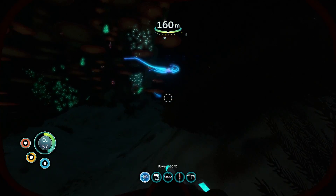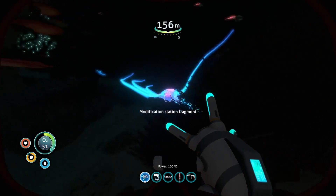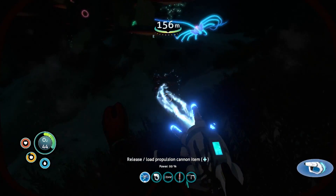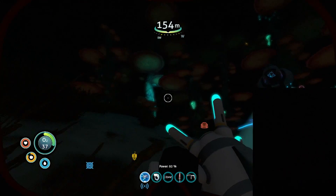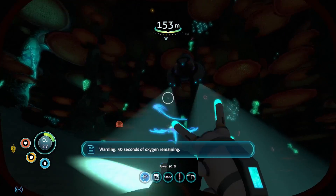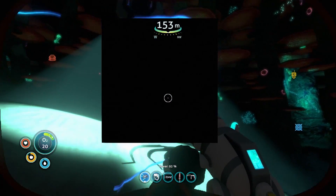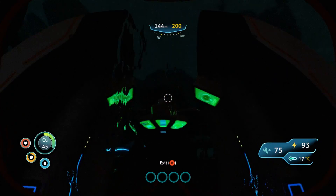Can I grab him with the propulsion cannon? I think you can grab things with it. What did I just grab? Oh, I grabbed a piece of coral. Can I shoot it? Yep, there it goes. Can you go away, black square? Is something censored right there? There's a jelly ray right in front of me but that black square is getting really annoying. I don't know what's going on there — maybe it's something with my settings.